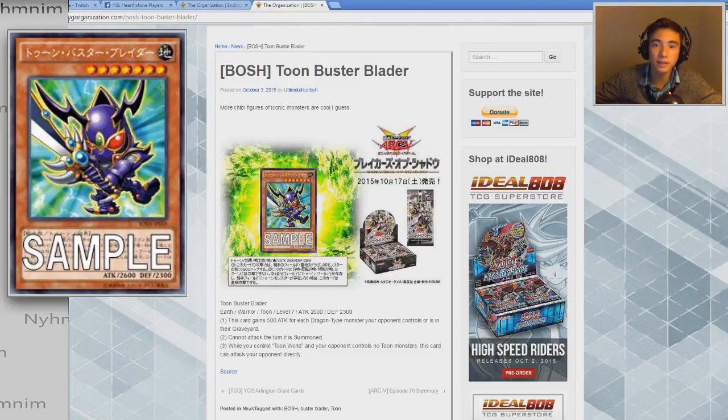A Toon Buster Blader, which it could have been literally any other Toon monster. Its stats are pretty great and everything, but it can't attack the turn it's summoned, so that doesn't even matter. And it's 500 attack for each Dragon-type monster your opponent controls or is in their graveyard. We're not in a Dragon-type meta right now. If it was Dragon World format, great, that's awesome — but that's not a thing anymore. Unless you're facing an actual Dragon-type deck, you will never find, maybe outside one Dragon in your opponent's graveyard if they synchro into a Dragon or XYZ into a Dragon throughout the game. So at most, you might see a 3,100 Buster Blader. But that's it.